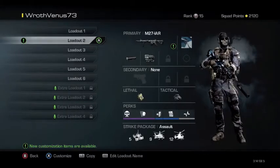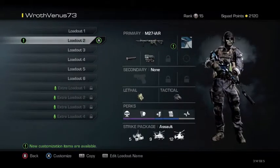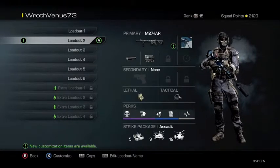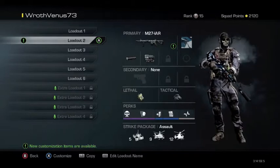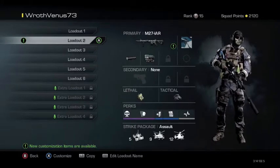Now let's get into the M27. I run the M27 with a suppressor, of course, to stay off the radar. I have a thermal sight on because I feel this weapon kind of needs an optic and thermal sight is just the best. For lethal I have IEDs, and for tactical I have a motion sensor. Pretty much everything else is the same as the previous class for the same reasons, because they work well together.